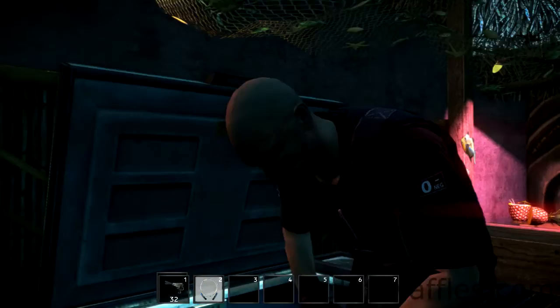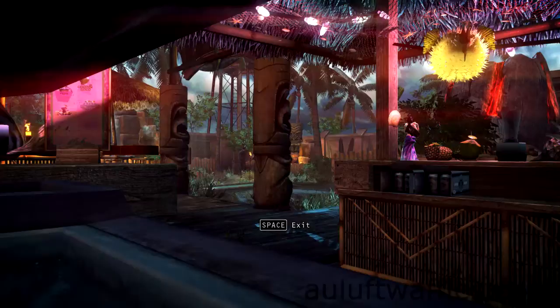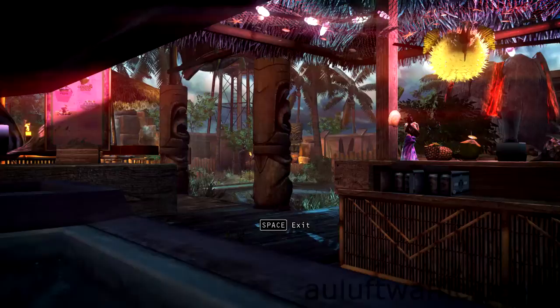Then make your way through until the back here and into this other freezer. Now, you could poison the second target, but basically I haven't found a way to do that without being detected.